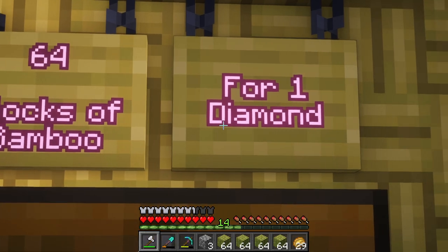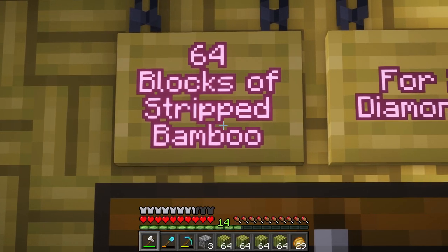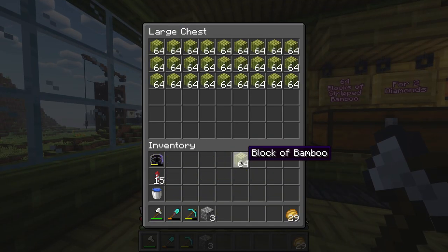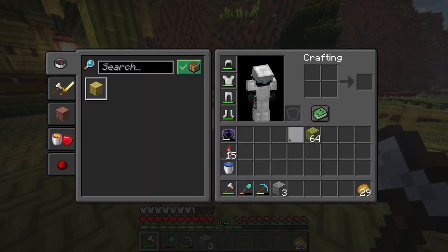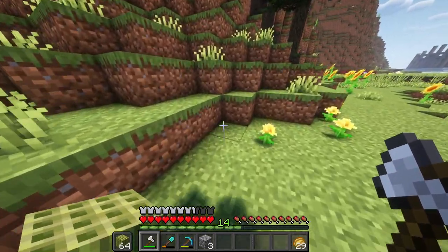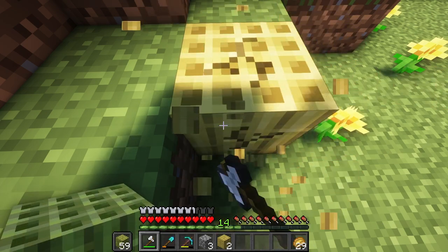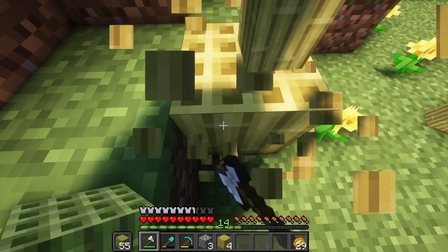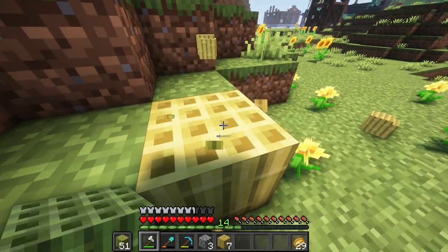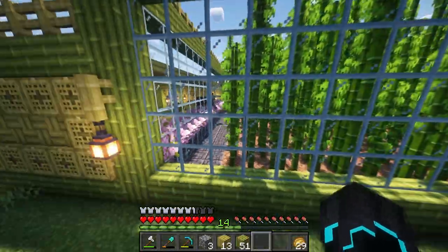We have 64 blocks of bamboo for one diamond, and 64 blocks of stripped bamboo for two diamonds. You might think that is a little bit expensive, and well, for good reason. Basically, what I have to do in order to sell one stack is strip it all manually. It takes quite a lot of tool durability and quite a lot of time as well. So that is why I think two diamonds per stack is fair.